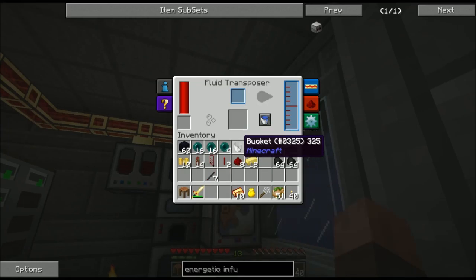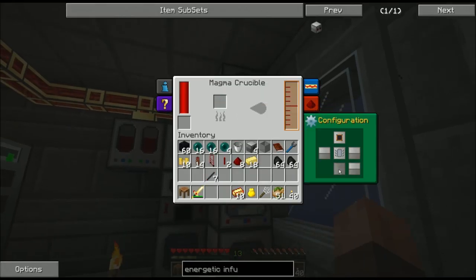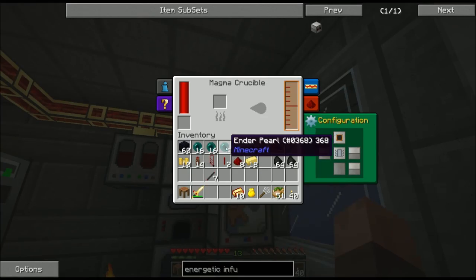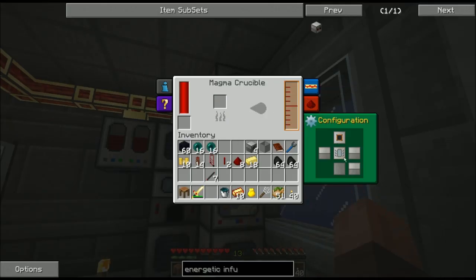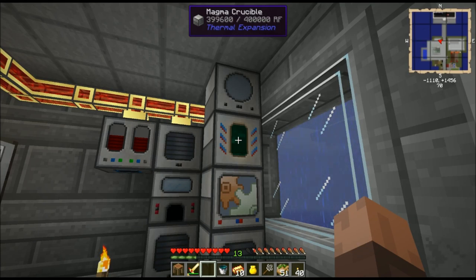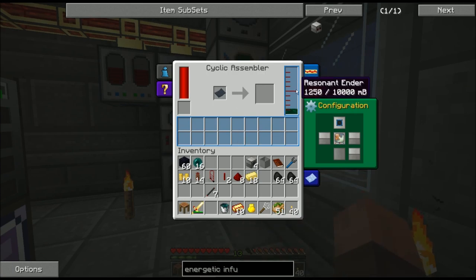I'm going to set the magma crucible to output only through the top so I can show you how to make that bucket of resonant ender. It's going to take four ender pearls in the magma crucible, and I'll put an empty bucket into the fluid transposer. As those ender pearls are melted down, they transfer up here. Now I've got my resonant ender bucket. I can now set this to output only through the bottom and melt down more ender pearls to put them in the cyclic assembler.